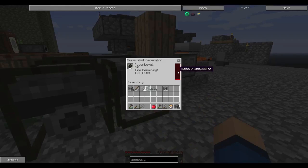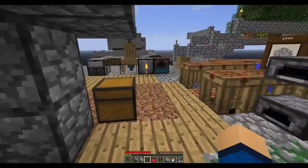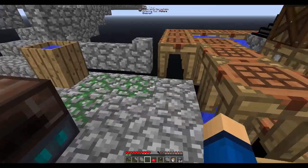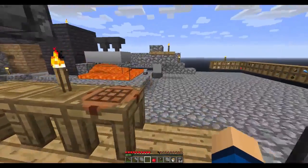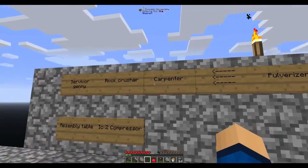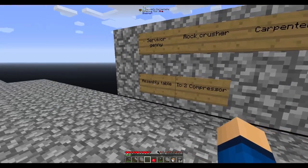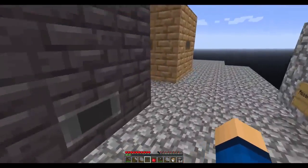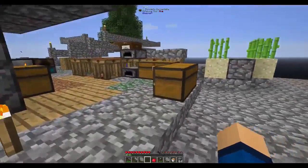We're building up some power — these generators hold a hundred thousand RF each, which is pretty good. The reason we need power is to automate some processes. We also need an assembly table. We have our list of what we need to reach a pulverizer: rock crusher, carpenter, IC2 compressor, assembly table, and survivalist generators — which we now have. Crazy how many machines are needed.